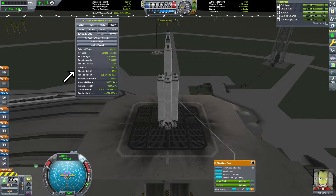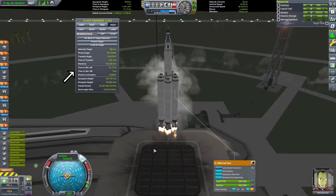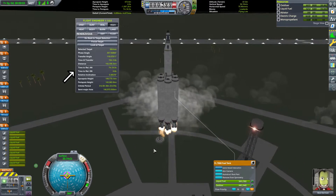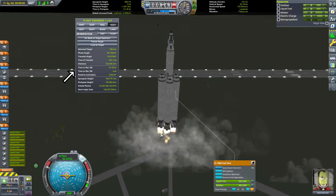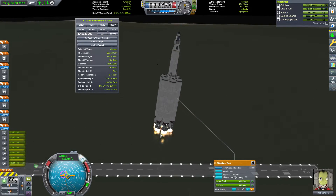I do the same thing to get Bob up there. I wait until we're directly under Minmus' orbit — about 10 seconds before the Relative Ascending Node — and then we launch. At that point, matching inclination is really easy while you've got all this control with control fins in the atmosphere.